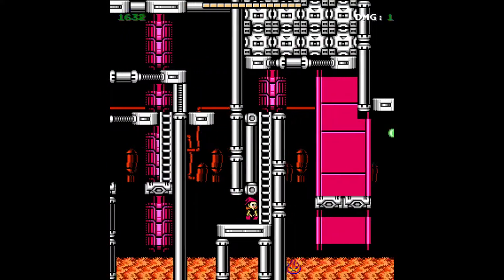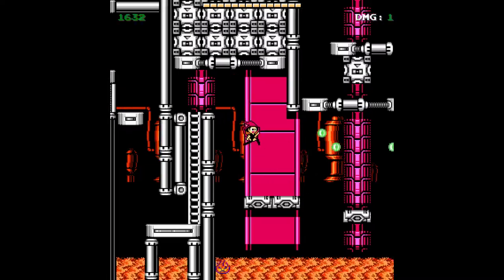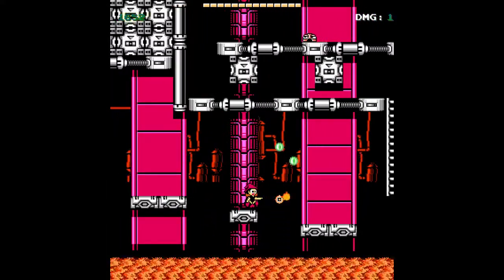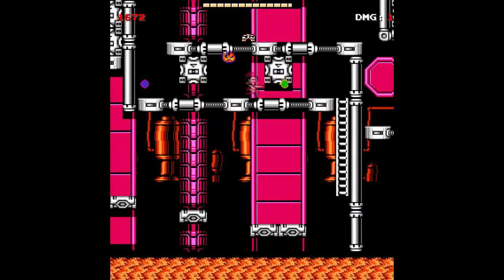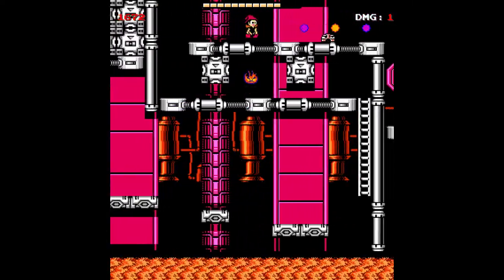Now these flame enemies — if you get too close at the bottom they'll actually reach your last position. So we gotta be a little bit cautious when moving up. They're basically the pop-up attackers of this game, but at least you have some more room to dodge them. I would just like a warning indicator that there are enemies here.